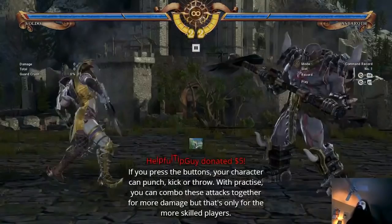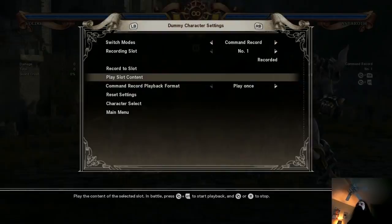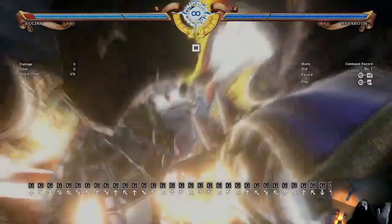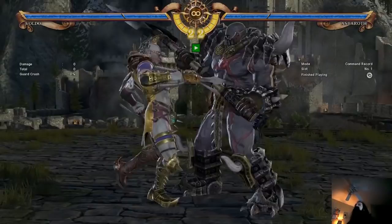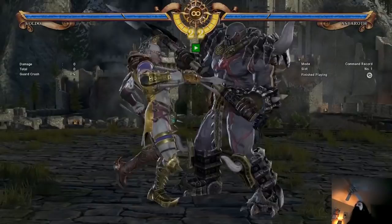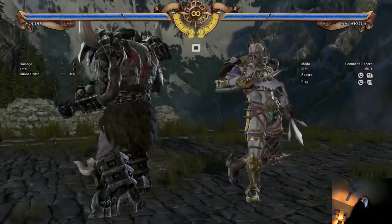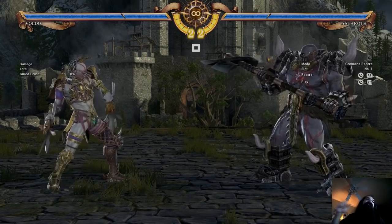Didn't work. They fixed that, right? If you press the buttons your character can punch, kick, or throw. With practice you can — thanks, helpful tip guy. The bug was during the super flash you could store tons of movements, and then when it ended you would teleport. It's a bug and I think — I heard it was still in but I never tried it and I don't know that it's still in. Or maybe there's a different way to do it now. That is so cheap. That is the super flash overflow bug. Super flash overflow.